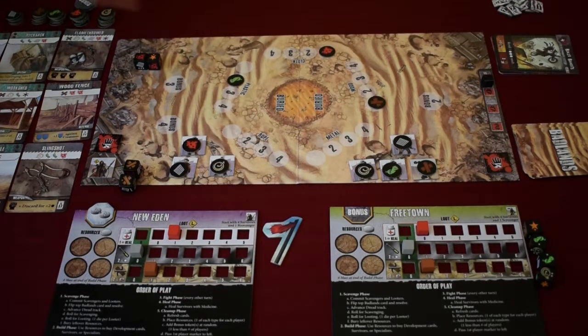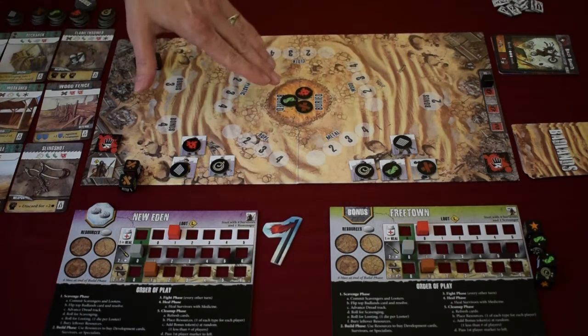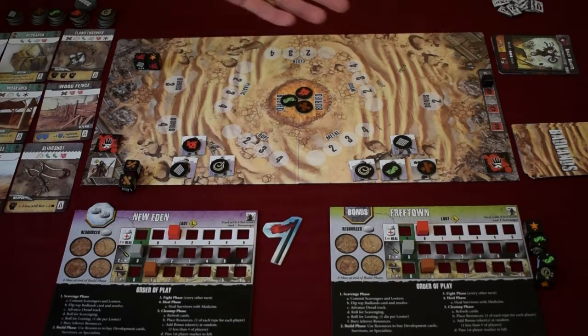The last step of the scavenge phase is to bury all remaining resources. We move them into the middle of the board where it says buried. They will be available to be grabbed next turn, and sometimes the amount of resources on the board will change — this allows leftover resources to stay in play a little longer. After that, we move on to the build phase.